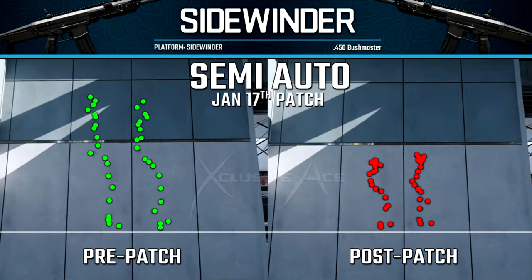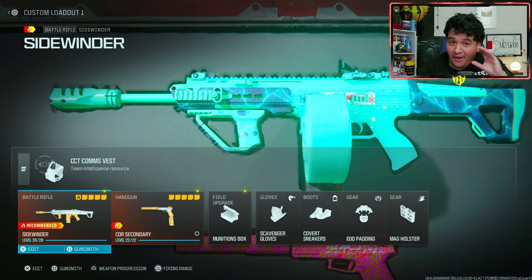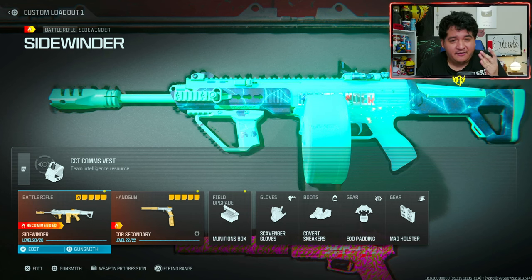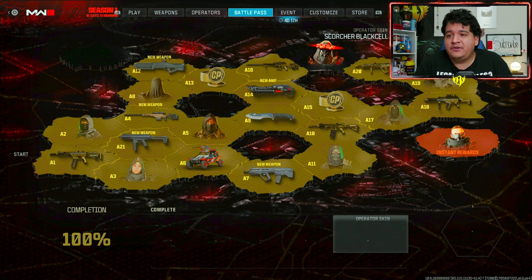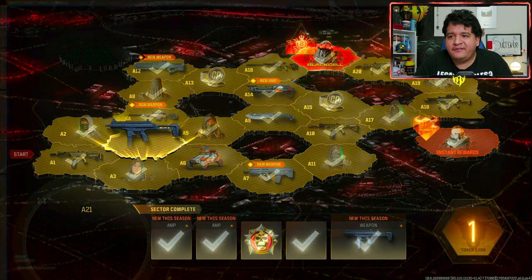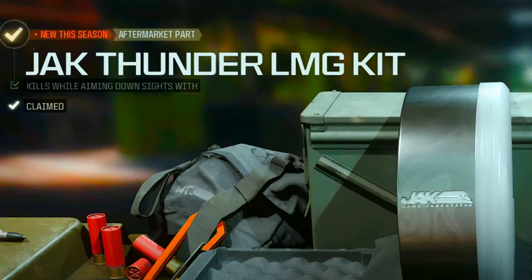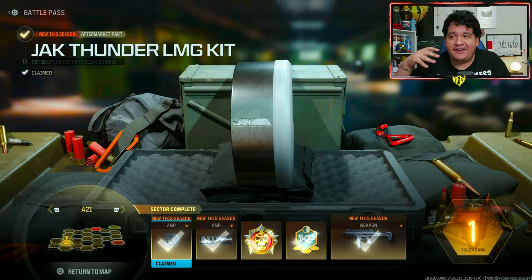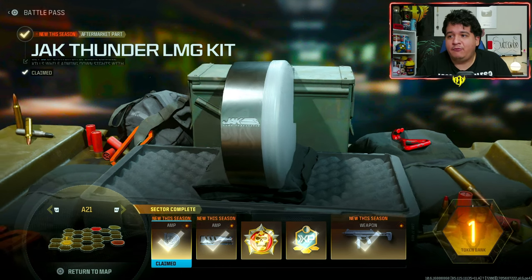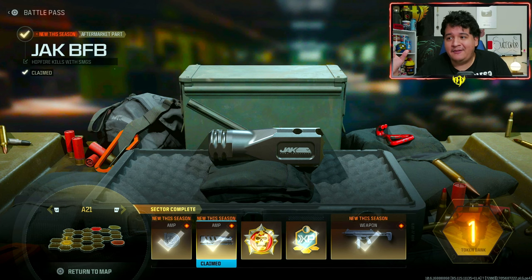It's still kind of hard to control, but it's so much easier by default just because of this change. The other thing that happened with Season 1 Reloaded is the Sidewinder got its own conversion kit. To unlock it, you go to the Battle Pass, over to the extra tier of the HRM-9, and get 10 operator kills while aiming down sights with FSMGs. You'll get the Jack Thunder LMG kit for the Sidewinder. There's also an aftermarket part — the Jack BFB.